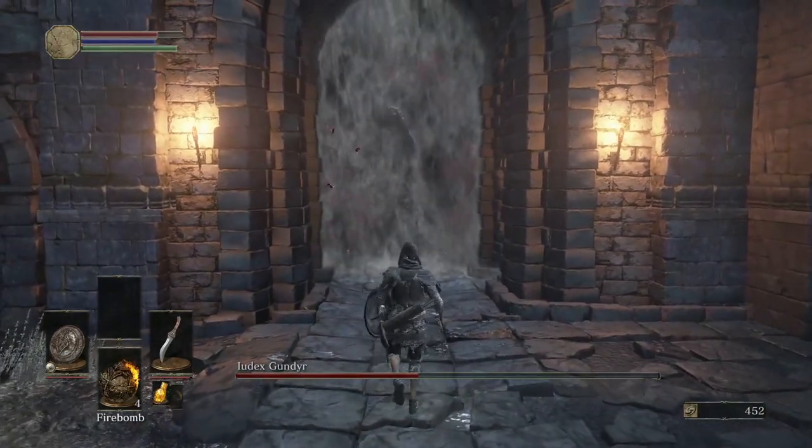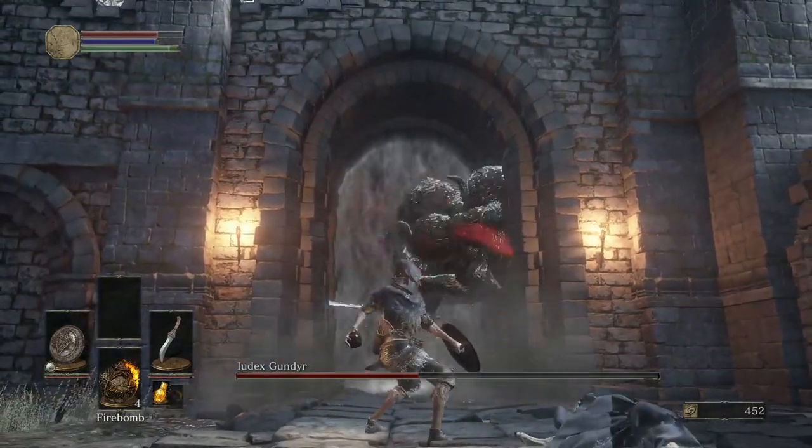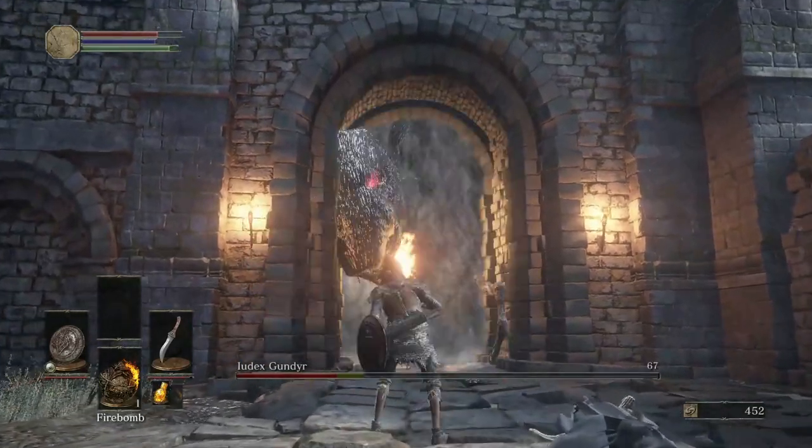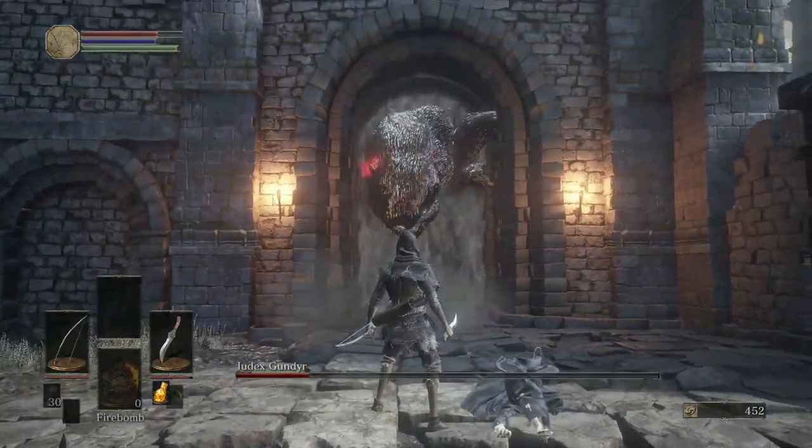Once he goes into phase two, try to be more accurate with the rest of your firebombs and actually hit him so it'll do a bit more damage. Once you've run out of firebombs, swap to your bow and shoot him with a few arrows until he dies.